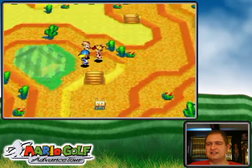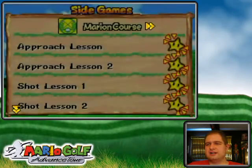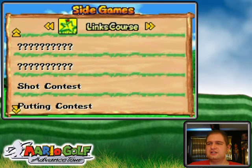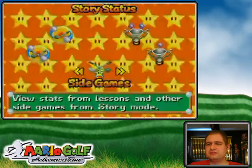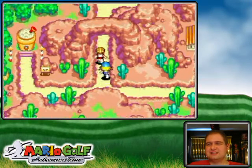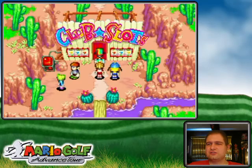What is unlocked for us right now, side games-wise? I still can't really do that. Did the klepto. The putting contest — I forgot all about those. What's going on over at the field here? I could do Lucky Country 3. Maybe I'll do Lucky Country 3 and the putting. Sounds good. We gotta go — that door isn't open. It's only open at the Marion Club. Our world is this way. This one is the club slots. Lucky Country — Club Slots Course 3. Here we go. Begin!